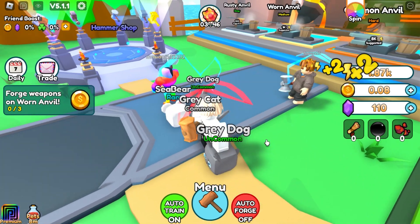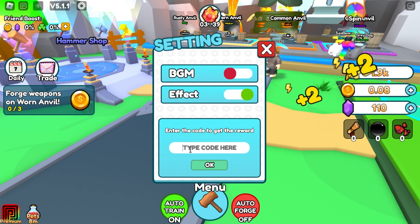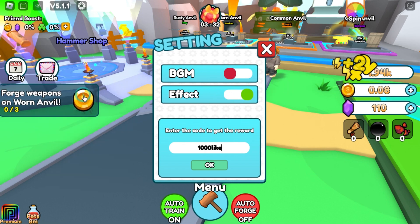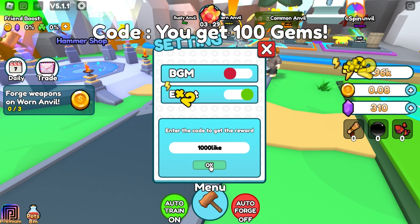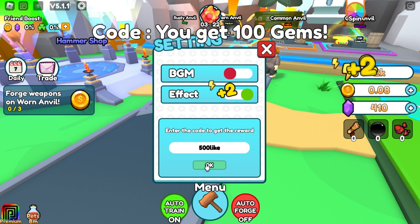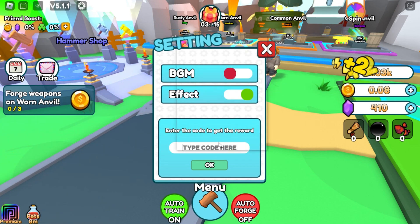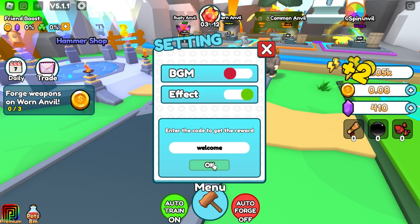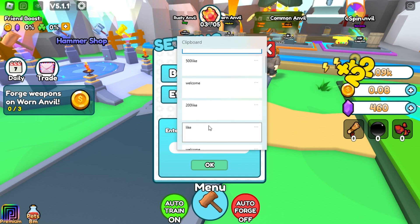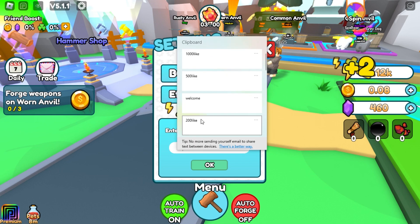Let's use codes now. In the settings we can use codes and we have a bunch of codes here. Let's use the '1000 like' code - I got gems! Let's use the next code '500 like' - boom, I got another reward. Next code is 'welcome' - we got another reward. Let's try the '200 like' code.